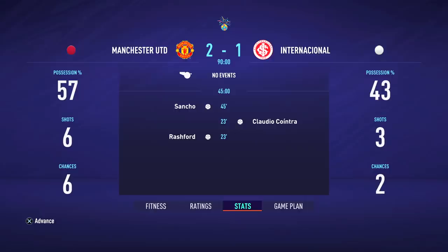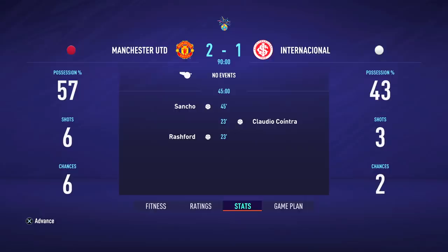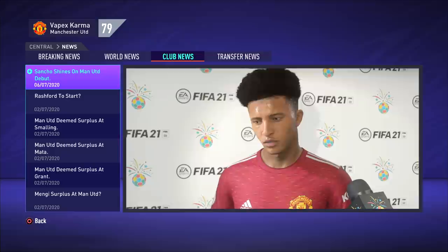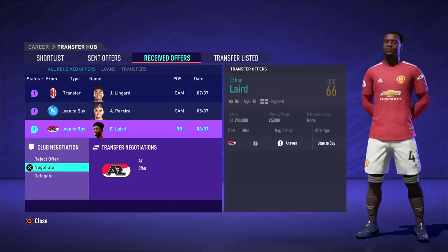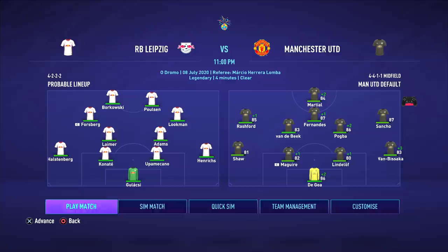We move on to the first match. I'm going to quick sim all the preseason things — preseason is boring, no one wants to see that. But Sancho did shine on debut, I think he scored, and there he is in the interview. Not a bad start for him. We've got a few guys like Laird getting offers for loans, and there are some loan-to-buy offers from AI teams as well. But I'd rather just send them out on loan and not worry about losing them permanently.